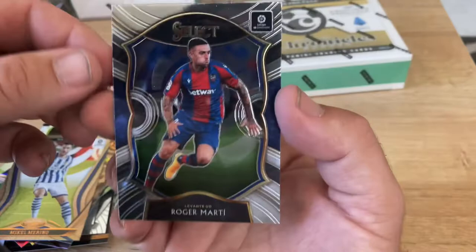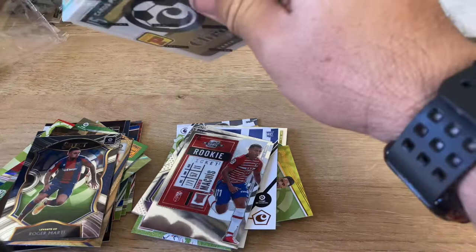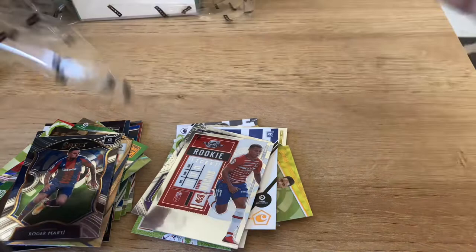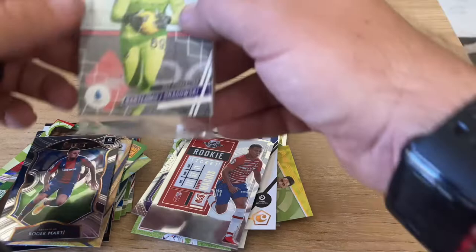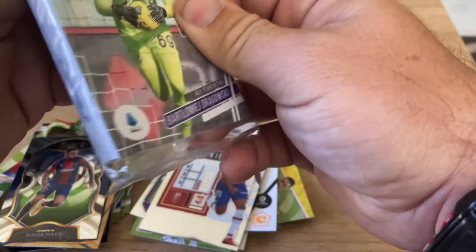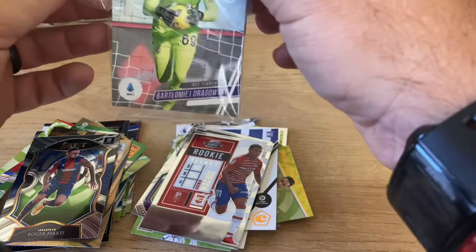Not bad - let's hope we can get something nice out of this last box, Serie A. Let's get like a red parallel of Skamaka or some of the other top rookies. Alright, Draguowski - maybe a second year - Dusan Vlahovic maybe. Alright, so we got Draguowski for Fiorentina.